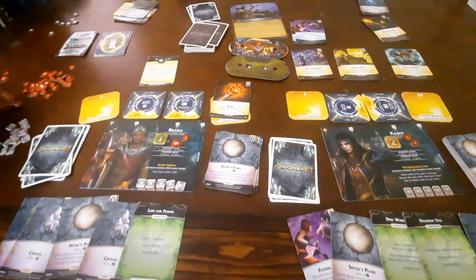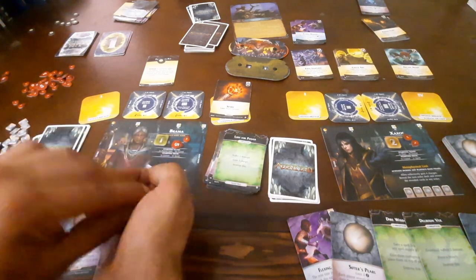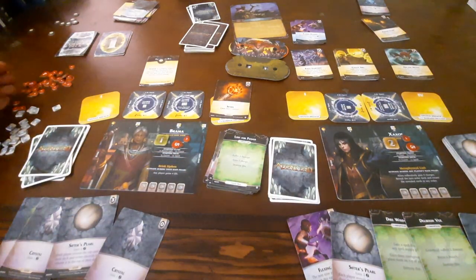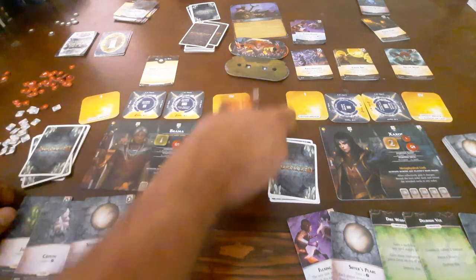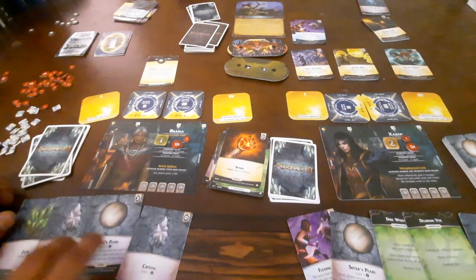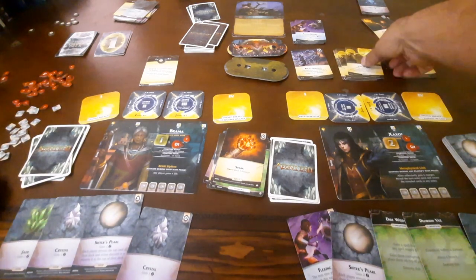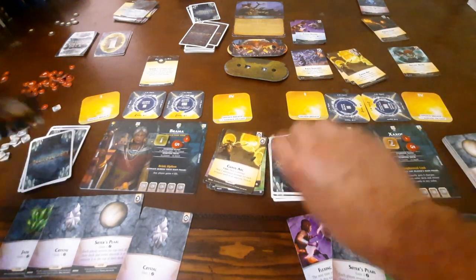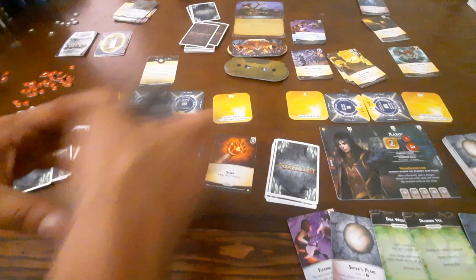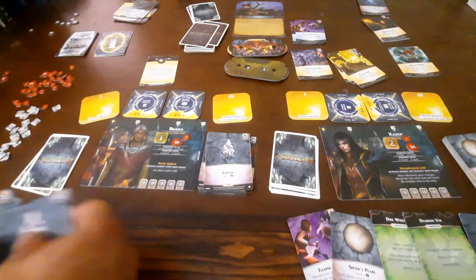For 1 damage, gain 1 charge — that's useless. She will use her special ability first, which will give Zaxos 4 life, bringing him from 2 to 6. So they're both at 6 life now. Spark will do 2 damage to Crooked Mask, brings him to 60. Then she generates 6 Aether, for Chaos Arc. Sifter's Pearl — both keep. It's great to get her charges, but I need some spells too. I've got a little bit of a lull right now.